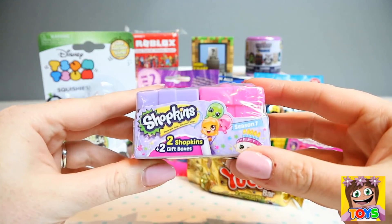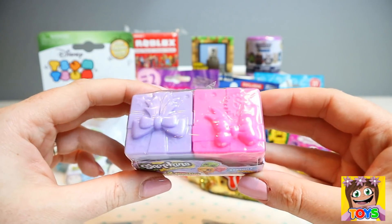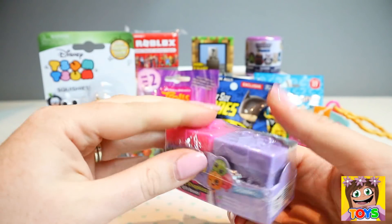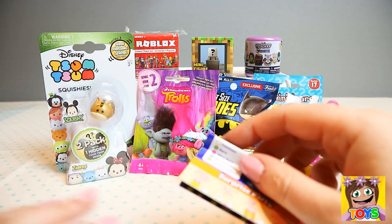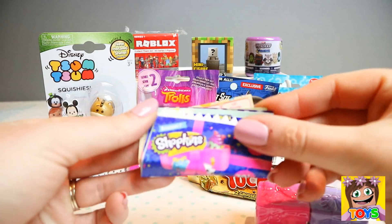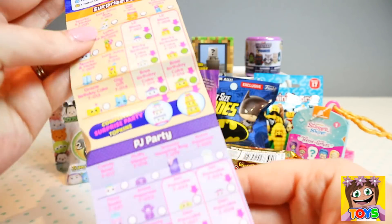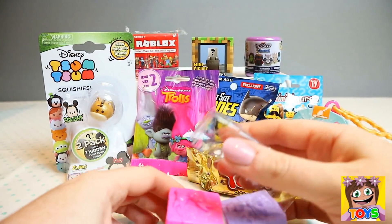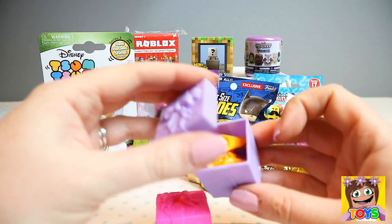I am going to start off with Shopkins Season 7 — how cute! I just love these little packaging boxes, so gorgeous. So let's open up. Here is our little collectors check sheet — it's huge, it goes on for ages! And our two boxes, we have pink and purple, so I'm going to open up the purple first.